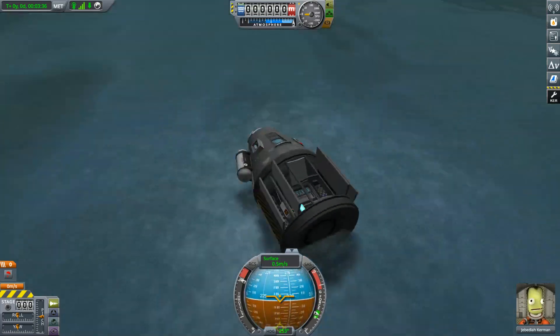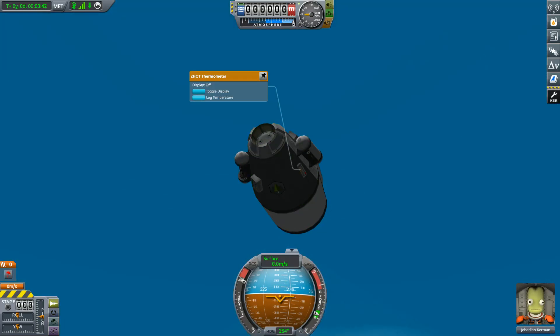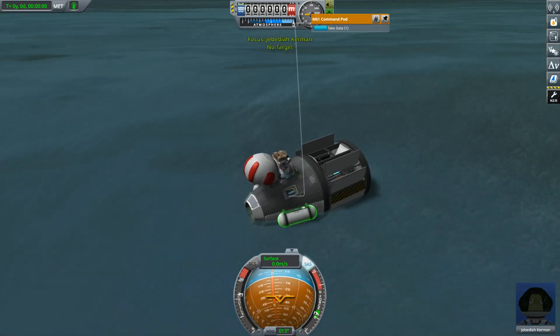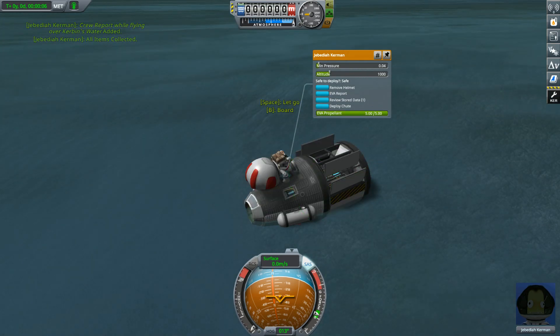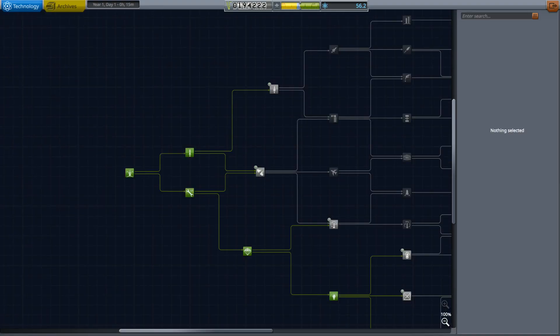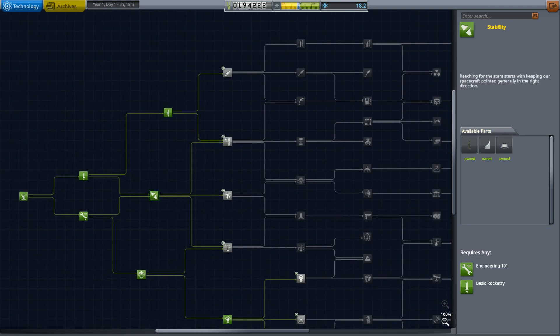Another successful splashdown! I believe we've already got all measurements we can get from being splashed down — oh, I didn't have pressure data. Don't overwrite that. Do an EVA report — splashed down, already got it. I think we've got a decent amount of science. 41 science earned — I'm liking this more and more. Let's get some general rocketry, fins, side decouplers, all that.